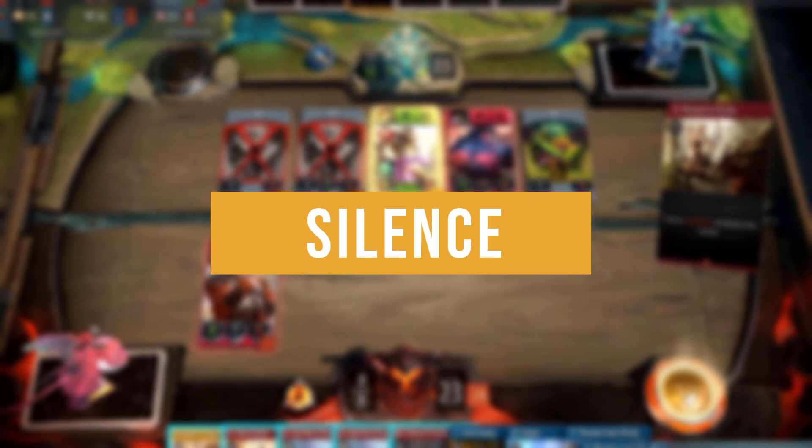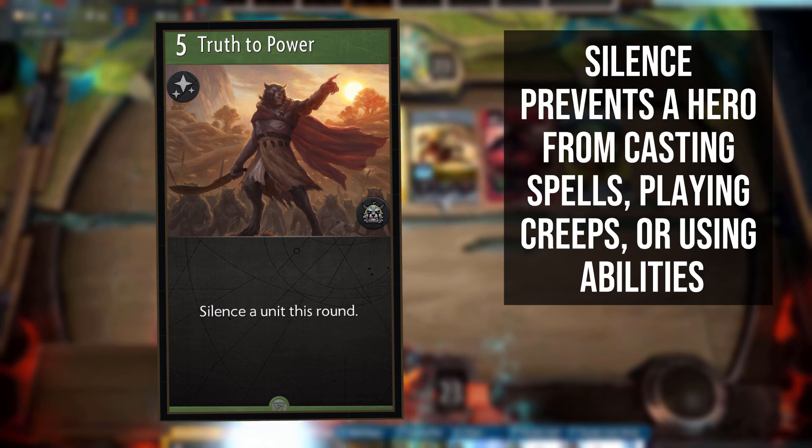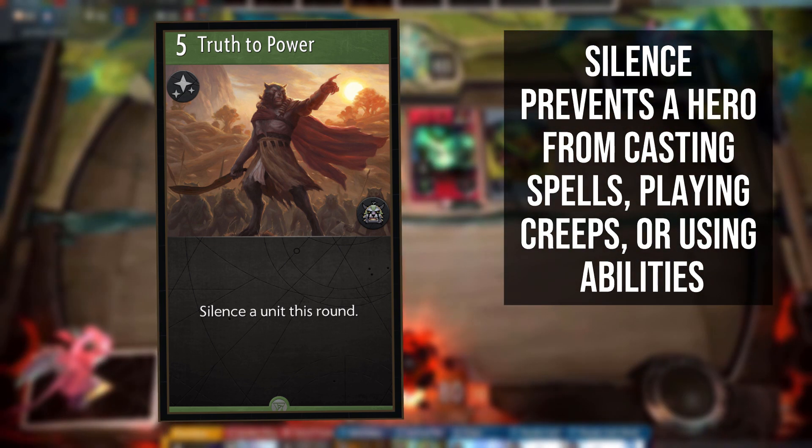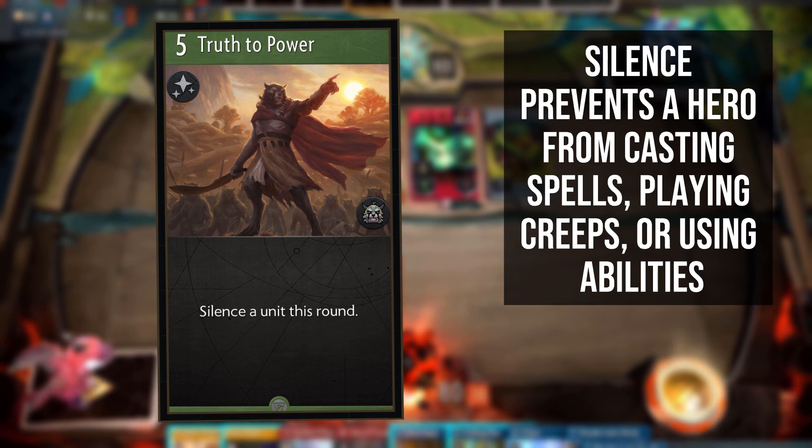Silence is a debuff in Artifact that prevents any hero from casting spells or a unit from using abilities. However, if you have 2 heroes of the same colour in a lane and only 1 of those is silenced, you can continue to cast spells of that colour using the unsilenced hero.